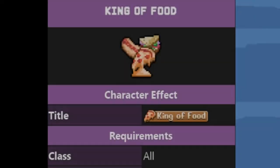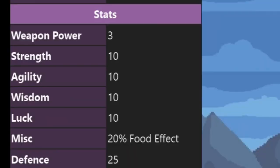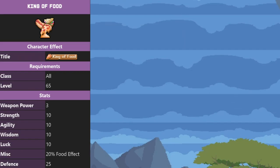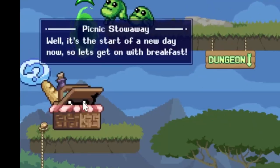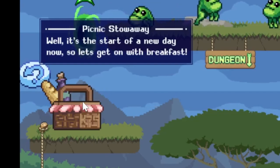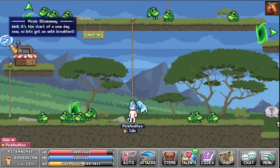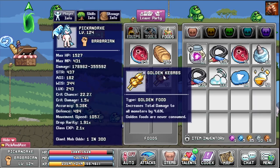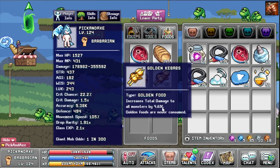Then we have the King of Food. It gives 10 of each base stat — pretty good — and 20% food effect, which is also pretty good because at end game you need food every time. Plus some defense. You get this from the Picnic Stowaway NPC. He has a daily quest so you can do it every day. It's a pretty expensive questline so I haven't done it yet, but it gives pretty good rewards, especially the Golden Kebab — you get lots of those.